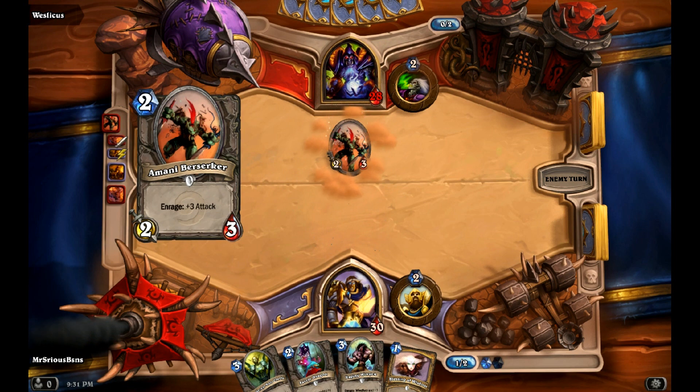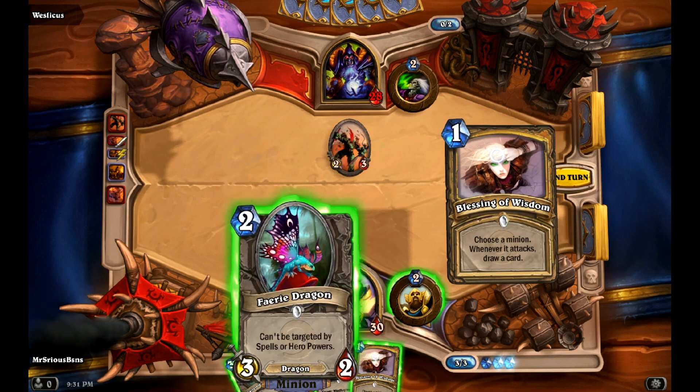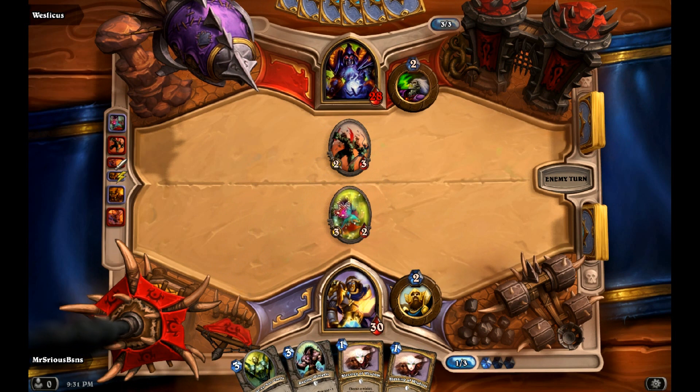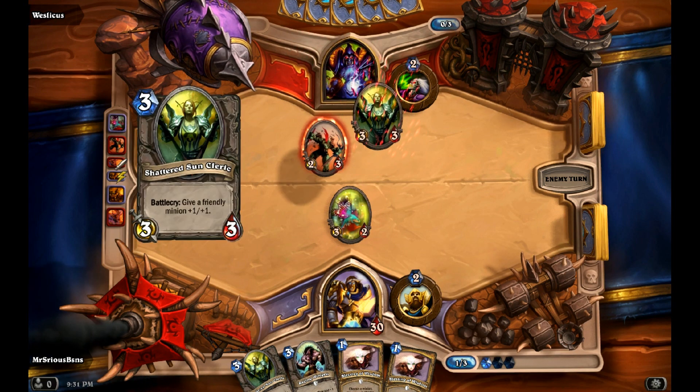Not bad. So now I will play Fairy Dragon. I don't want to use either of my Blessing of Wisdoms right now — you really want to have something on the board that will actually attack. If he trades these off, it's fine. If he doesn't, it's fine too.